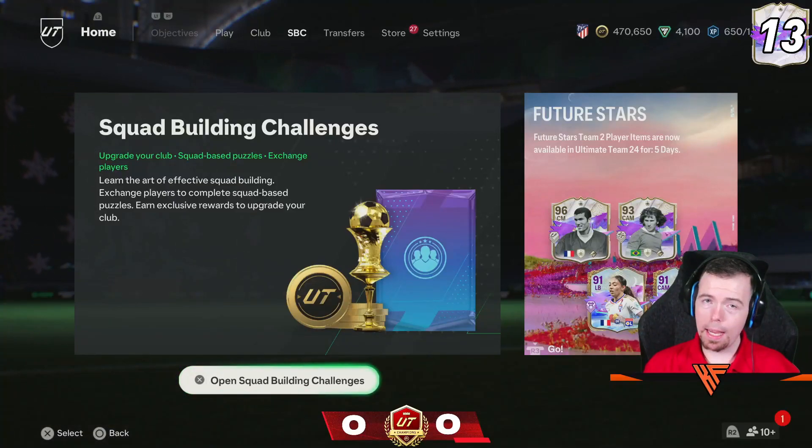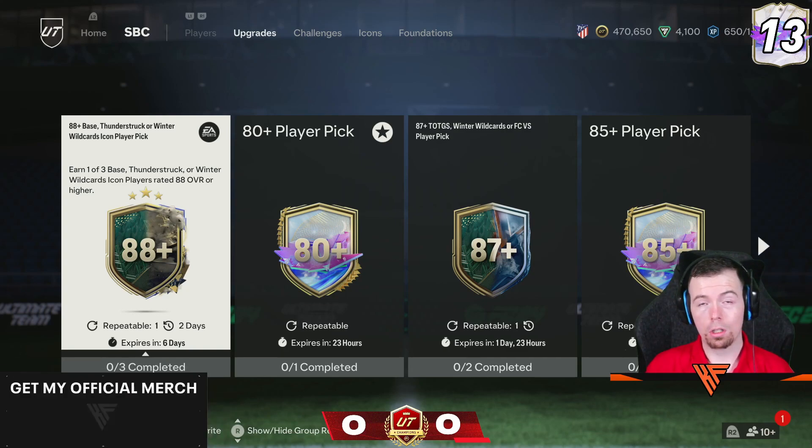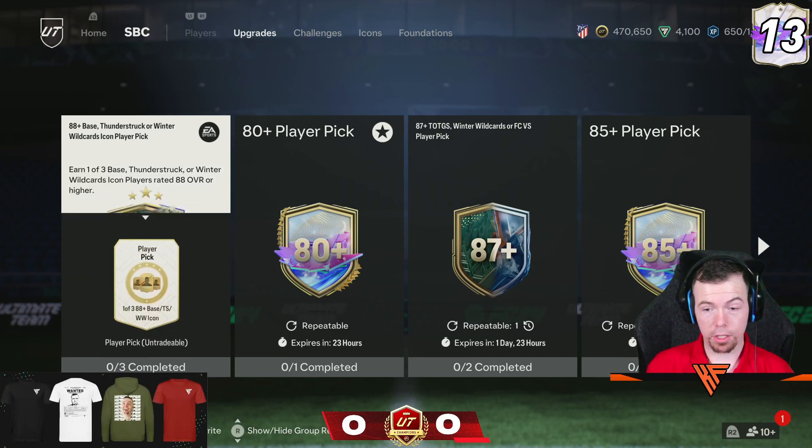Welcome to another 6pm shorts where we'll see what EA has decided to drop today. They've upped it by 2 again — we've now got an 88-plus base Thunderstruck or Winter World Icon player pick. They've decided to downgrade how many you get to 1 of 3 instead of 1 of 4. Of course they're going to remove something that makes it better for us. You can do it once every 2 days, and you can do it 3 times.